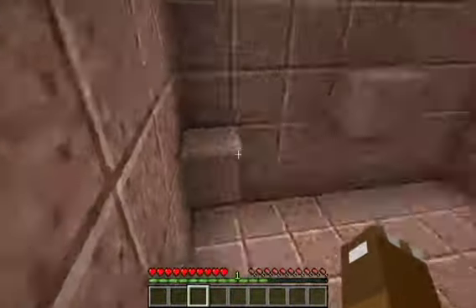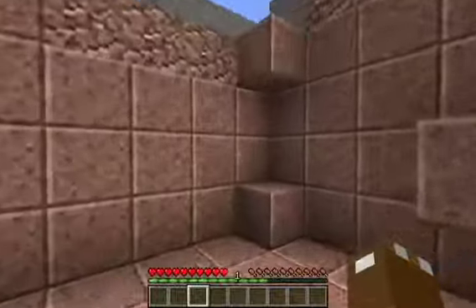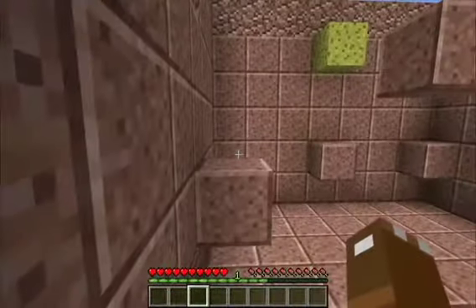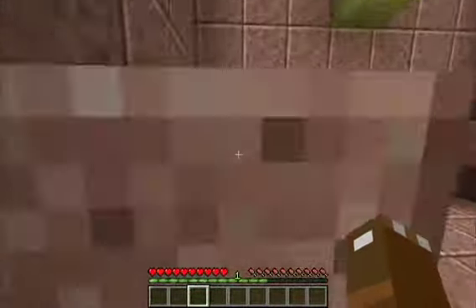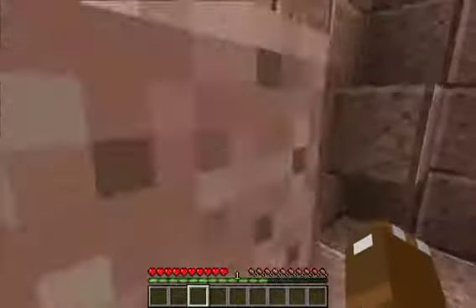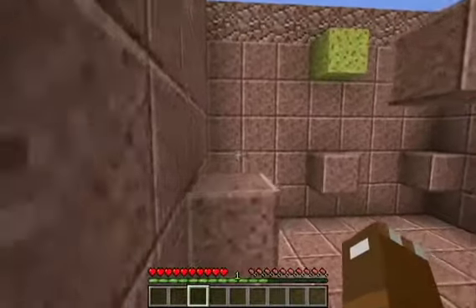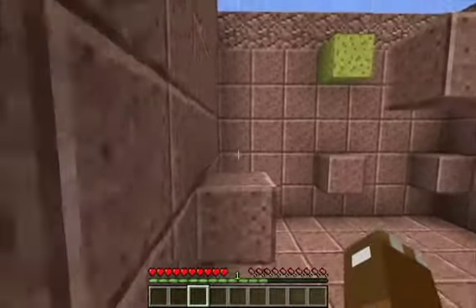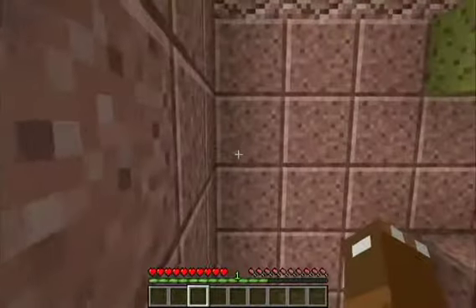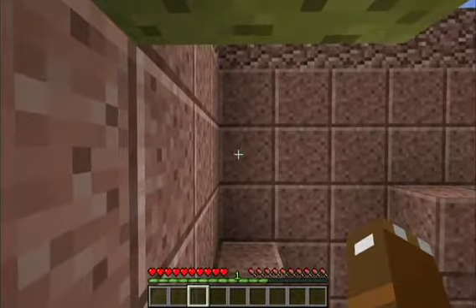Now I have to do the same thing over there because the sponge that I need to be on top of is over my head. Other people can do parkour with no problem — you're only just barely off the ground, why are you having so much trouble? Because I suck. Whoo, alright, I made it on top of that first block again. Let's look at the positives here: I made it through the invisible maze, I made it through the first room which was a little parkour-y.